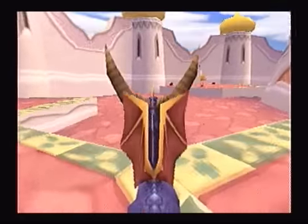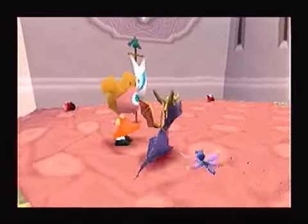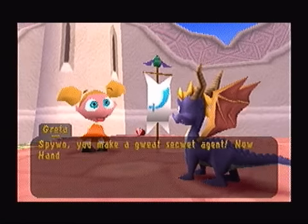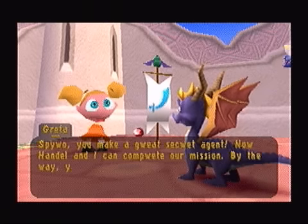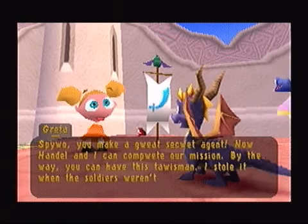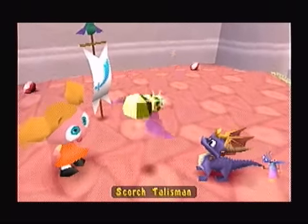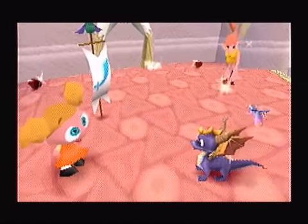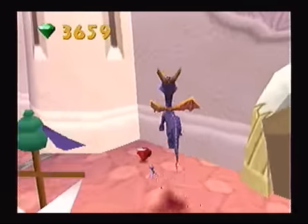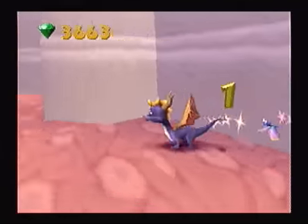Let's go ahead and just get the talisman. Spyro, you make a great secret agent! Now Hando and I can complete our mission. By the way, you can have this talisman — I stole it when the soldiers weren't looking. I'll take it. And there's the scorched talisman — another talisman added to our collection. And that brings us one step closer to defeating Ripto.